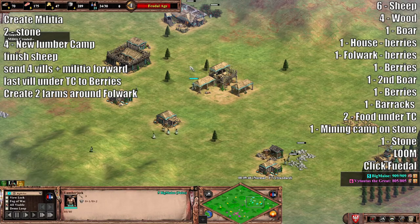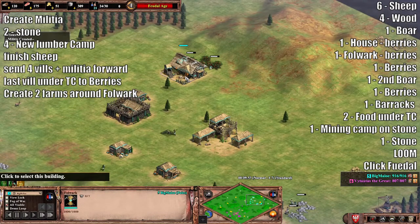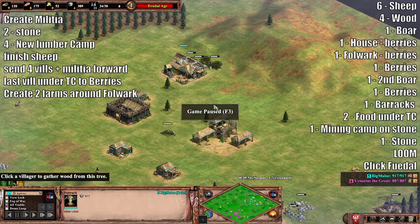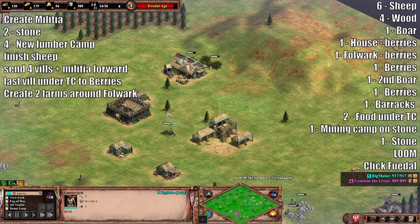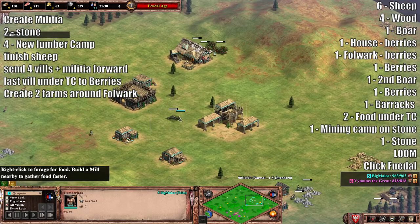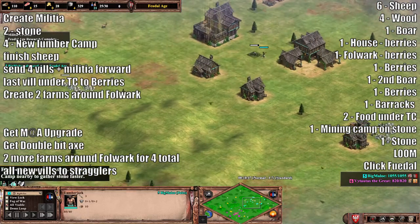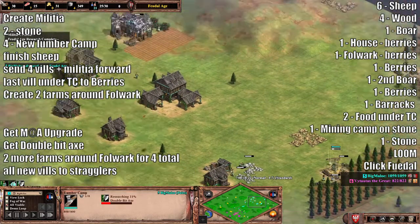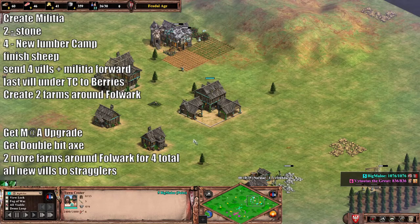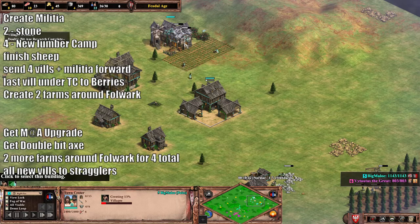Make three militia and send them forward. You should have a second one coming — that should actually be the third but it's fine. You're gonna want to use the folwark bonus here because it's really tight on food in order to get double bit axe and get men-at-arms. So you'll drop two farms on the folwark. I'm going forward — I have enough right now. You do kind of want to drop two farms already. I'm getting men-at-arms, I'm getting double bit axe. By the time this villager finishes, these farms should drop off enough food for me to create another villager.